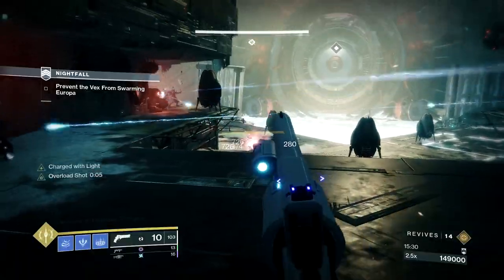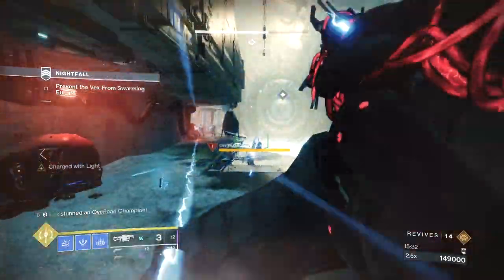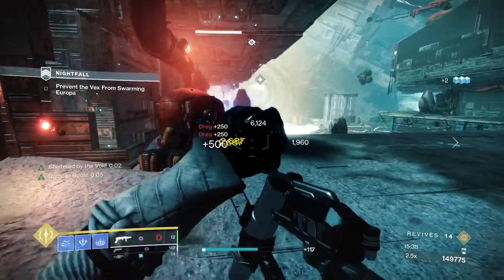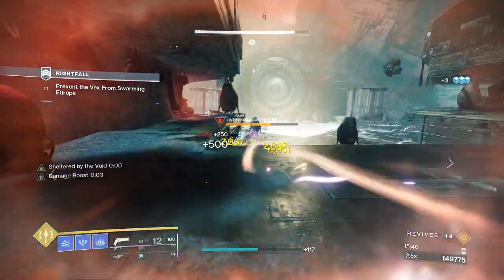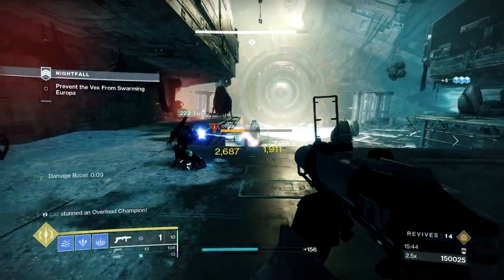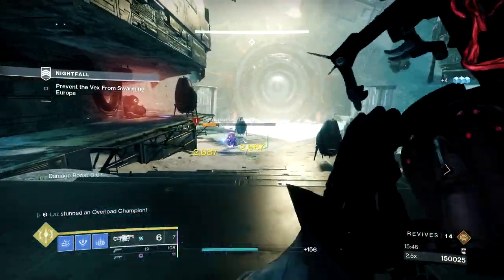Once clear you're in the boss room, and I'm sure you've heard the horror stories of this boss room — and they're all true. Start by taking out the Overload Captain and his minions, then get set up in the left room. This encounter is actually very simple to explain but extremely annoying to execute.